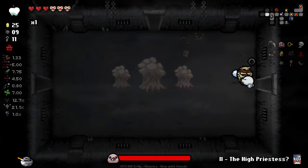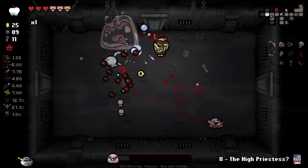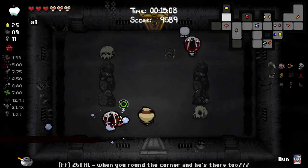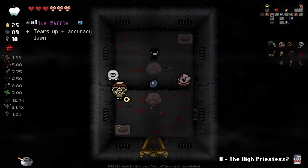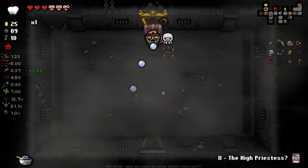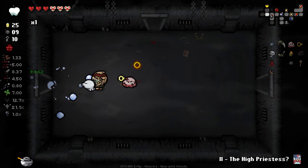Another bomb there but I'm trying to be speedy. I'll leave some stuff behind. Item room — good. 15 minutes. We want to be getting to the next level by 17 minutes really. Is that Blue Waffle? Lovely. Tears up, accuracy down. We'll take it — it's a new item so we've got to. What exactly does accuracy down mean? Oh God. It means terrible things — that is a very large accuracy down.